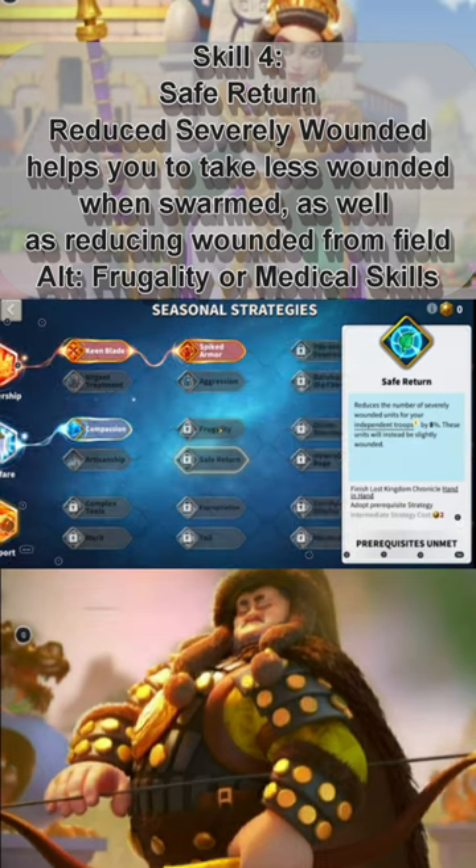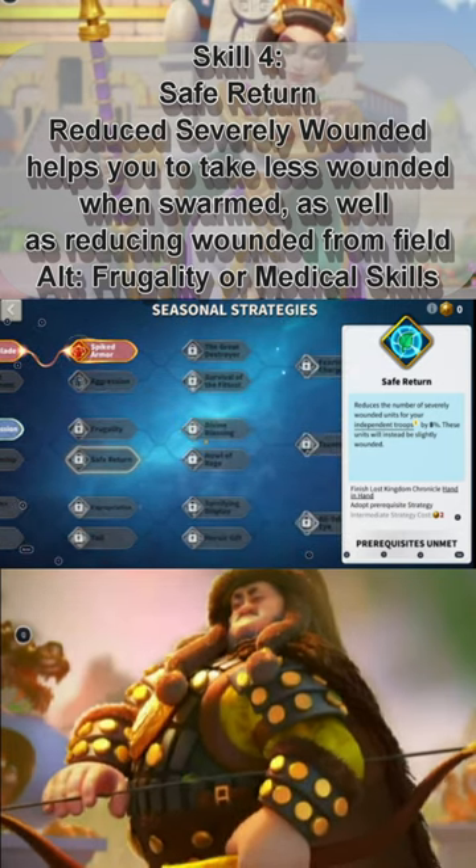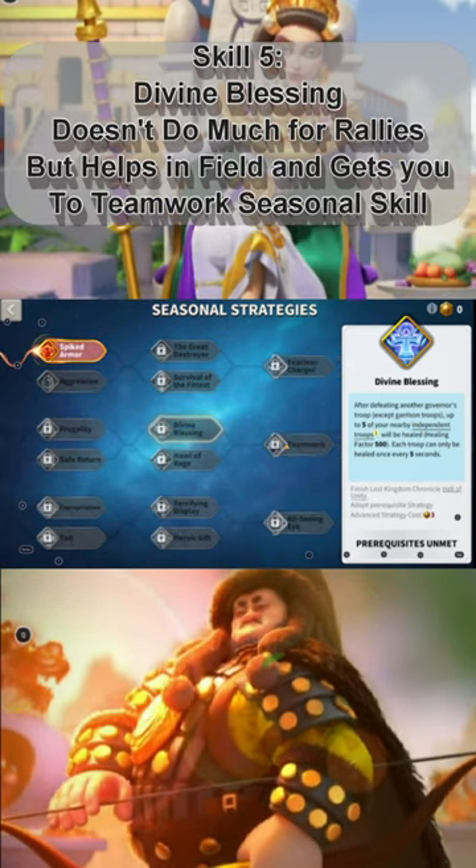Fourth, I recommend going for Safe Return for the extra reduction in severely wounded units, and then Divine Blessing as your fifth to give you a heal to unlock your sixth skill.